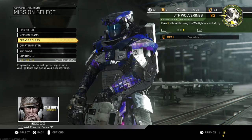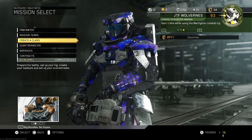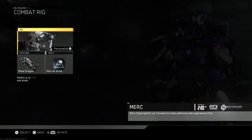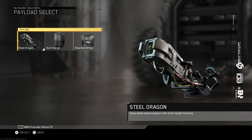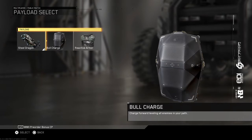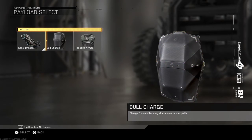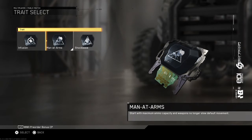For this class to work you have to use a specific rig, and that rig is the Merc. The payload doesn't really matter — you can take the Steel Dragon, the Shield, or the Armor. I prefer the Armor because you're going to be on the move and you can activate it to counter any gunfire that comes your way.